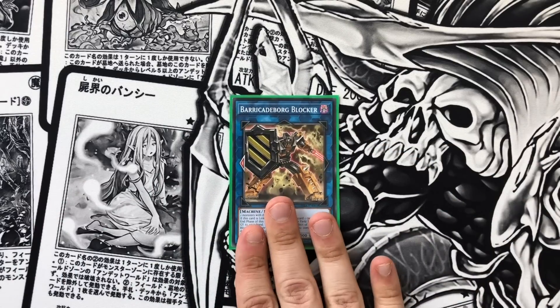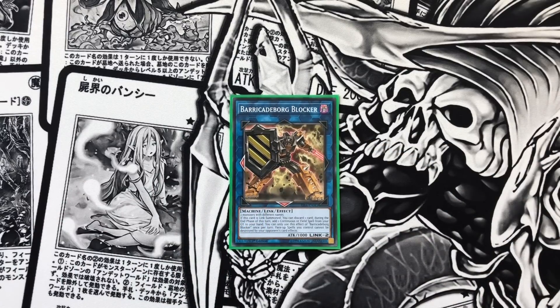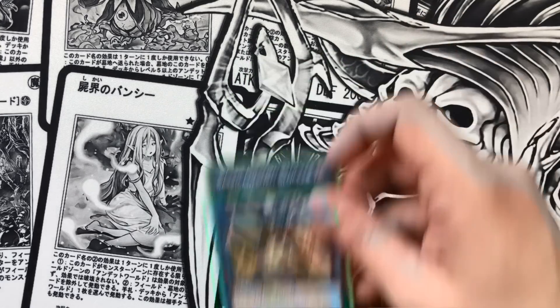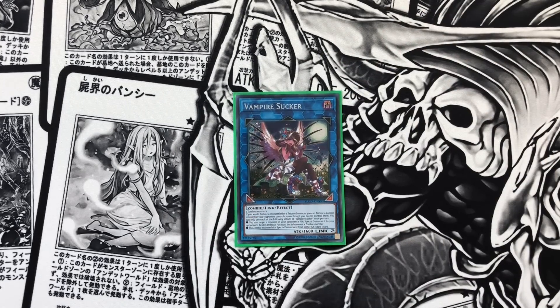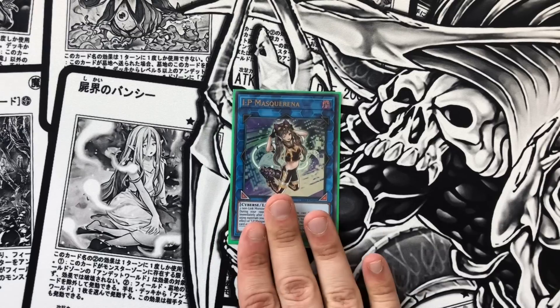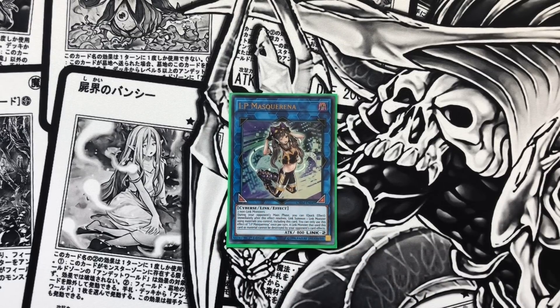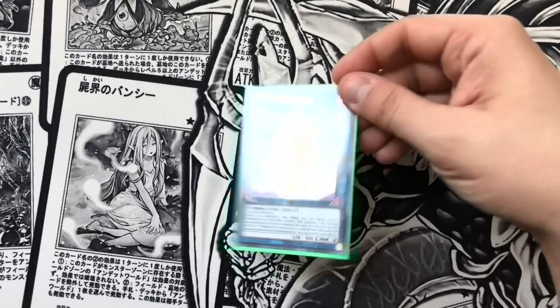For the extra deck, we play the one Barricade Board Blocker — it helps you discard cards out of your hand and can recycle your Zombie World. If you leave this face-up on the field, they can't target your field spell. We play the one Vampire Sucker because it literally just says draw one card. We play IP Mascarena because this card is absolutely insane — if you're not playing this card still, I don't know what you're doing. This card allows you to link summon on your opponent's turn. This card is so broken.